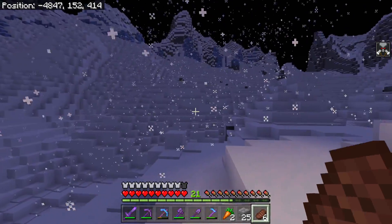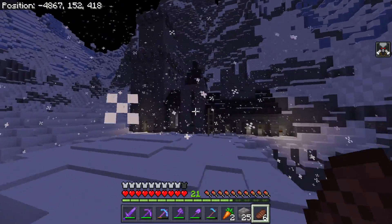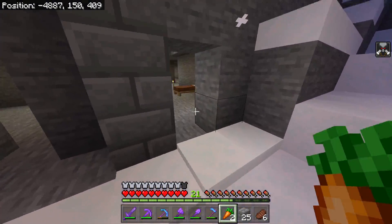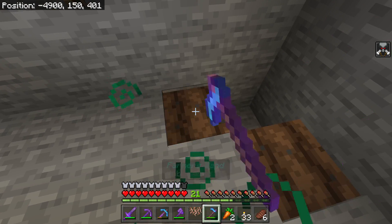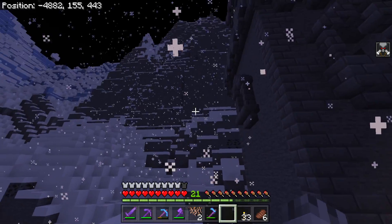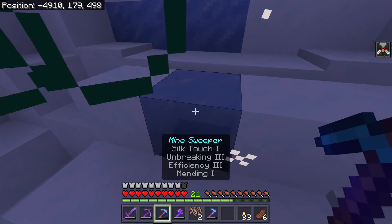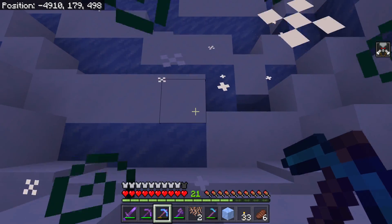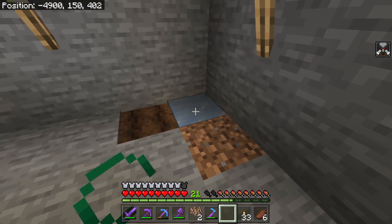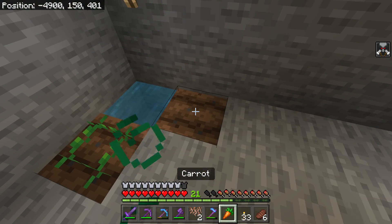One thing I'm starting to notice is no mobs will spawn out here — not even one. I didn't know they couldn't spawn on snow. The mini castle is coming along well. I'm not sleeping because I want the snow to pile up on it — I love that look. Now I need to plant these carrots. I guess I'm just going to put rooted dirt there, it's the only dirt I have. Is that normal ice or packed ice? I think that's packed ice — oh wait, we got one! That's perfect. I would have had to take a long trek to get water if there wasn't any normal ice. These torches will keep it warm. Now we have a little carrot farm.